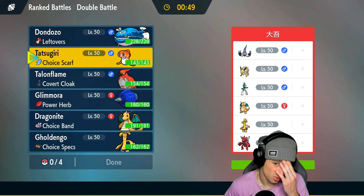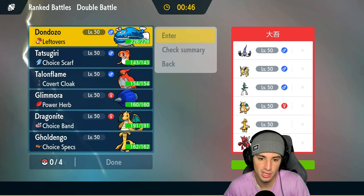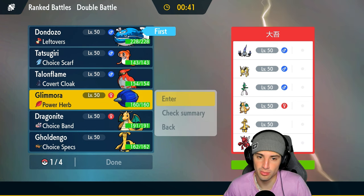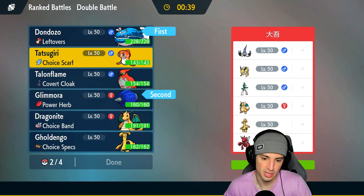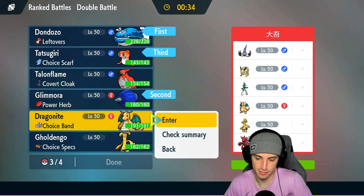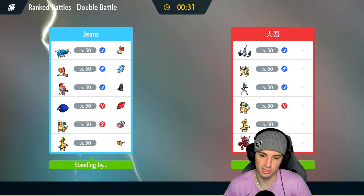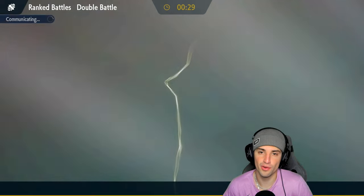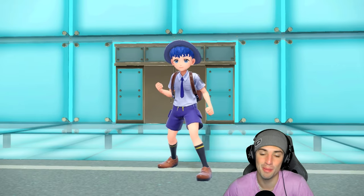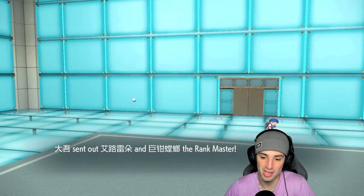Maybe I could just go Don Dozo for the lead to pose the threat that we'll swap into Tatsugiri, and then just not do it. We're going Don Dozo with Glamoura, bringing Tatsugiri, and last but not least Dragonite — we love Dragonite. Looking for a win in match number three. I don't know who they'll lead but if Goldigo or Scizor come out I'll try to slice in Glamoura or just swap into Tatsugiri and go Commander mode. They lead Scizor and Gallade.